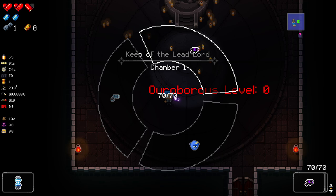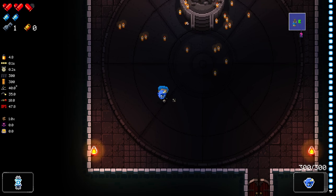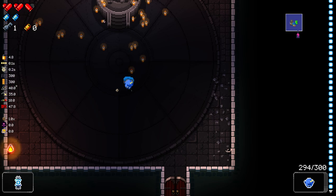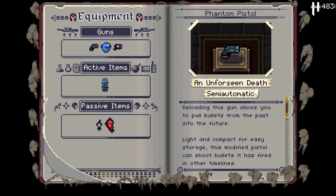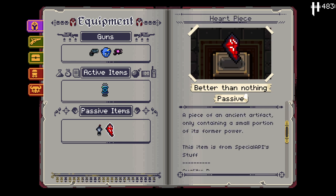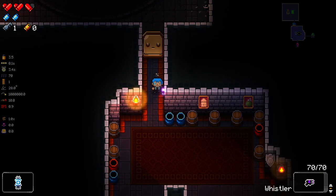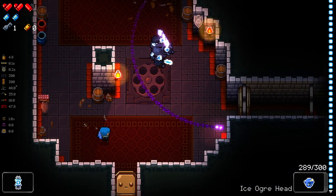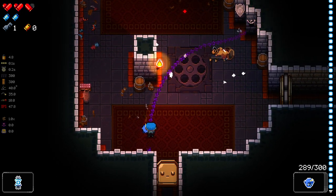Rob Ross level is still at zero. Do I need to do something to increase it? The Ice Ogre Head — very, very good sprite. It also blinks. It's like an Ice Flamethrower. Isn't this like a cut content item? Also, why am I missing half a heart? Heart Piece — grants half a heart container. That's it. The Whistler is obscene.